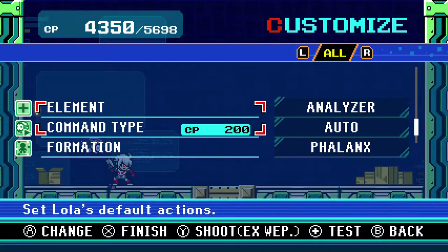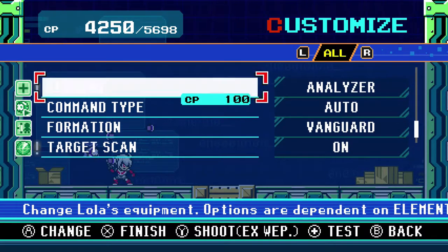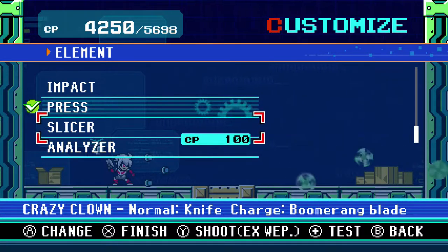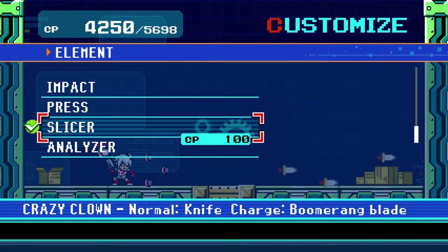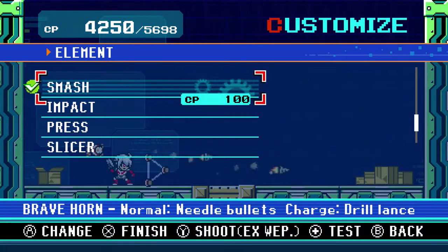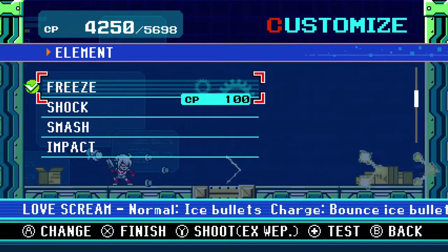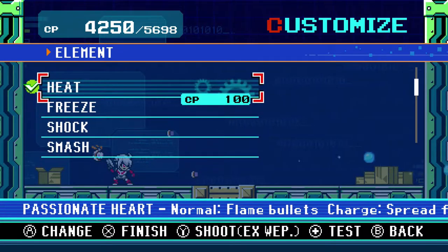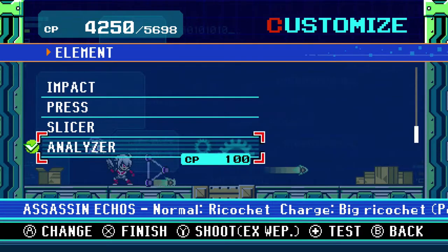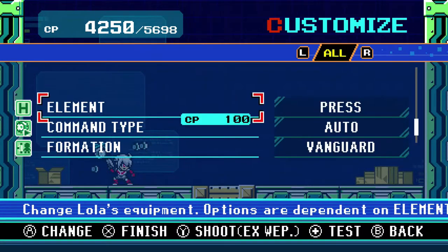Lola can change elements separately, and even cooler, her graphics change — her shock graphics change based on what element she has. This is something I was honestly expecting the regular characters to do, and kind of disappointed they don't. Some elements even have interesting patterns, like a shock with a special pattern formation. That makes her really fun to use — it's like having a second character helping out.